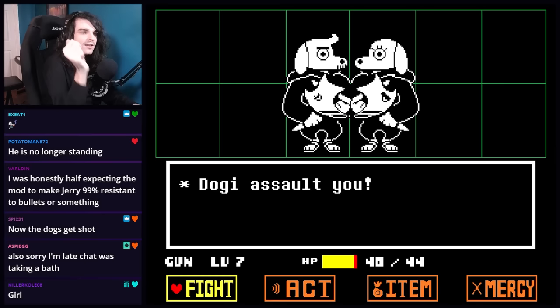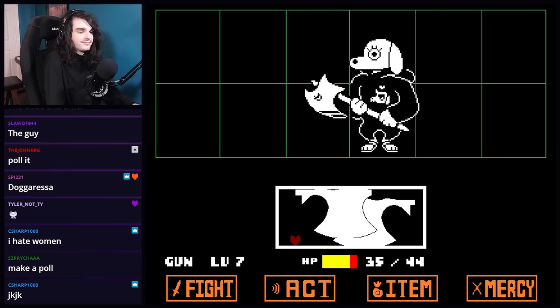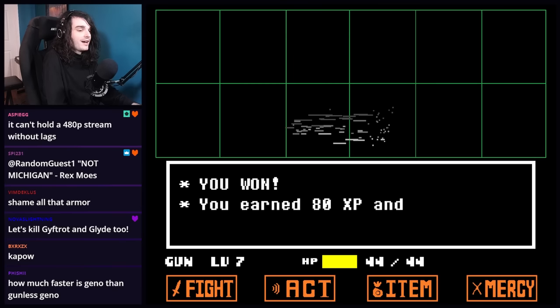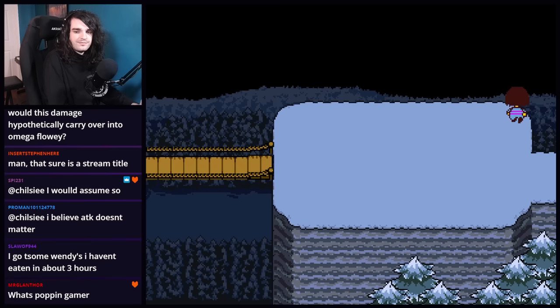If I shoot Dogressa first, then Dogamy will get all depressed — I don't want to do that to Dogamy. Misery awaits you. That's a nice big suit of armor, but how good is it at blocking bullets? Apparently not very good. I've yet to meet one that can outsmart a bullet. It's the stream title — it's not inaccurate. It is Undertale, but I do in fact have a gun.